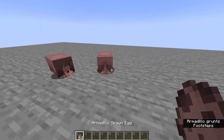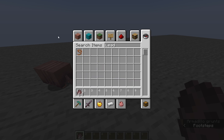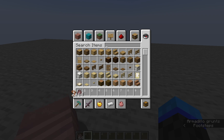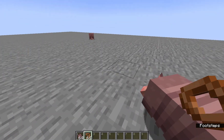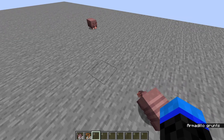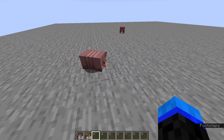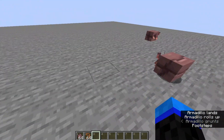Look how cute they are, they're actually really cute. Let me get a lead. So the armadillo — if you crouch and just walk by it, it won't really mind. If you push it, it doesn't really mind either. But if you make any major movements around it, then it will react.